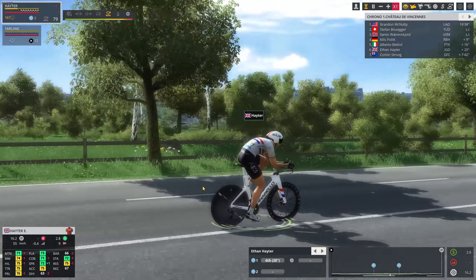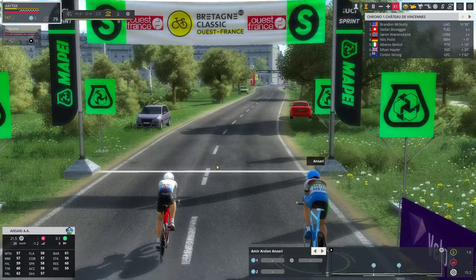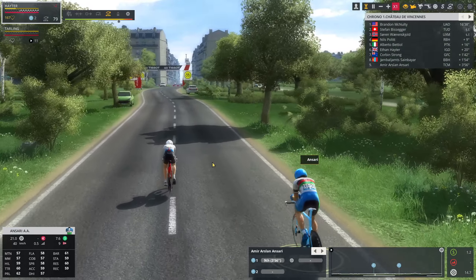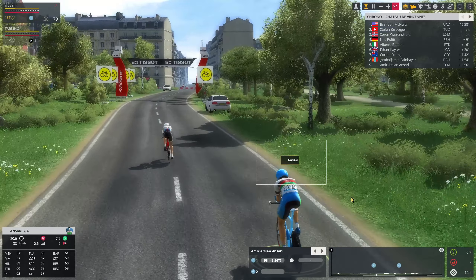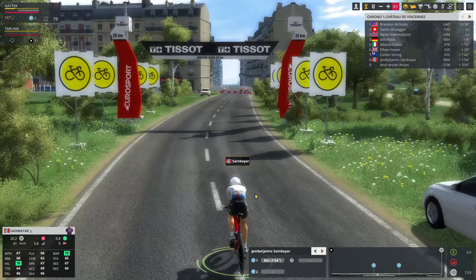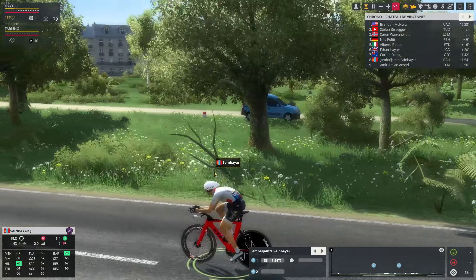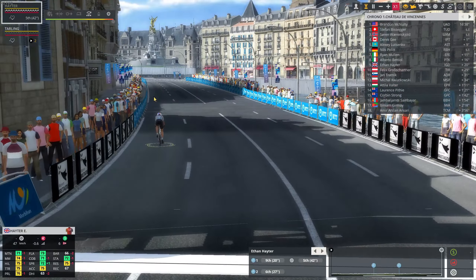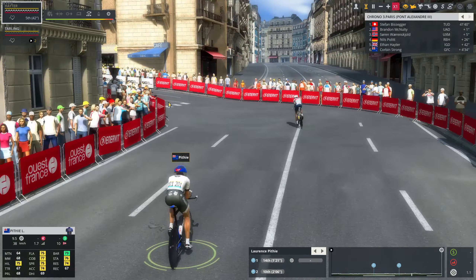The equipment looks absolutely fire — thanks to the WorldDB for always keeping up with the equipment pack. The Pinarello looks absolutely awesome, and so do the wheels. We also have Amir Aslan Ansari riding for the Olympic refugee team. If you download the quality of life pack you'll also see the Afghanistan flag and Sain Bayar in the Mongolia kit of Burgos. Ethan Hayter through the finish line — he's going to be 42 seconds down on the current leader, Stefan Bisseger.